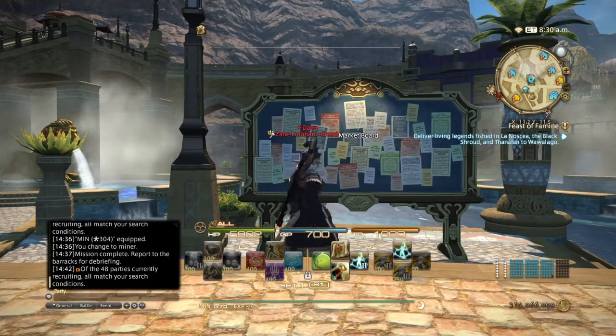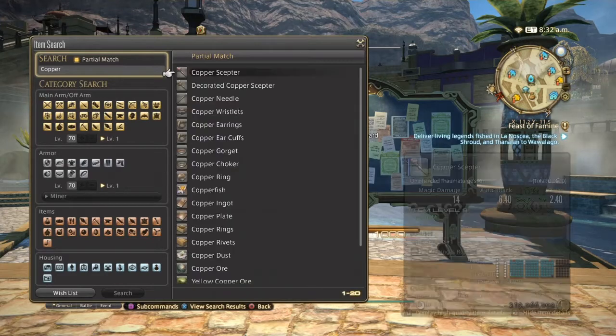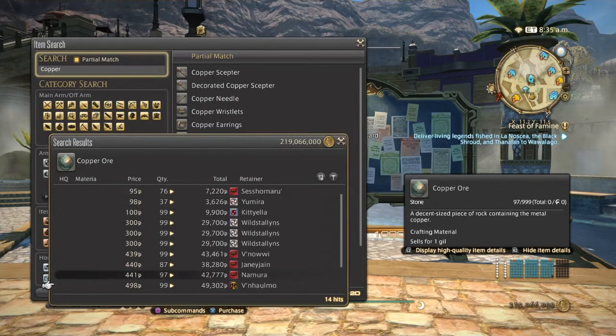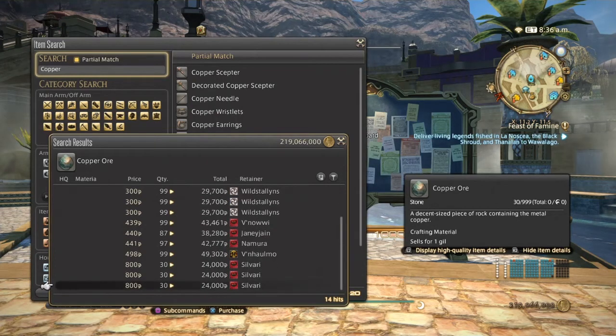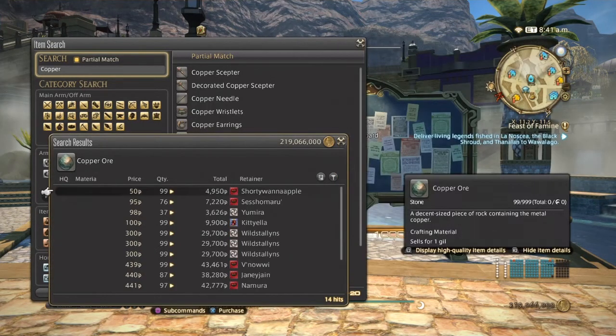On my server copper ore is selling decently well. As you can see, there are 14 hits on copper ore ranging from a mere 50 gil to up to 800, and they have sold decently well in the past three days. Thanks to Stormblood, copper ore has become more useful, and as a low level miner you can actually bank quite a lot of gil right off the bat.